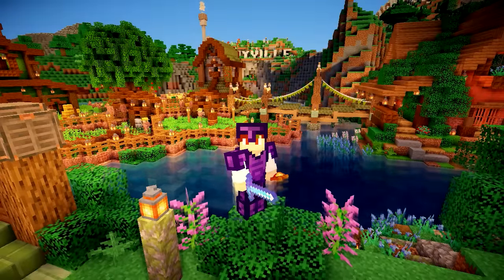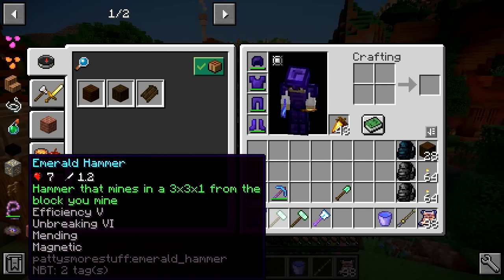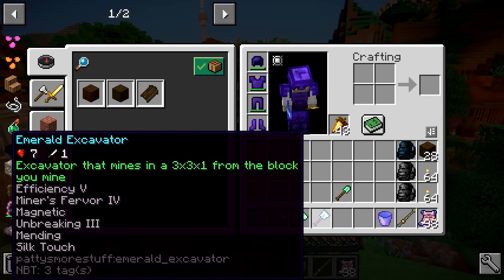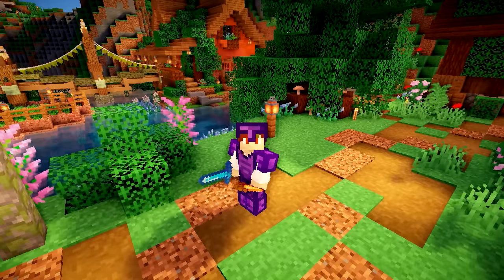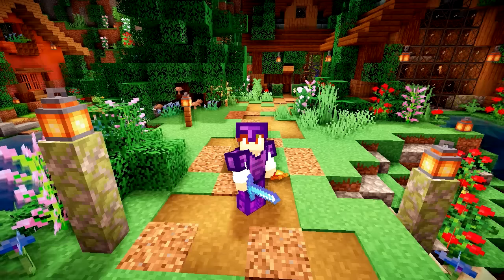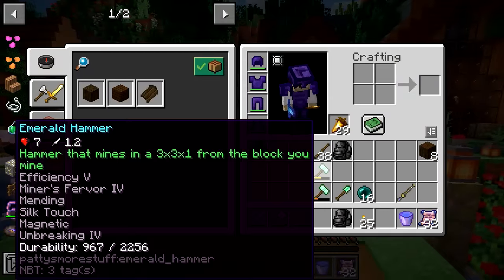So I've made a few tools. We have two emerald hammers — one isn't bad, but the other is really good. Look at that: Miner's Fervor, Efficiency Five, Magnetic Silk Touch. We've also made an excavator with all the cool enchantments on that as well, and that basically works like a hammer but with dirt and stuff. Here is what happened on my livestream: we went mining, then we did some more mining, and then some more mining. And here we are now at the end with our hammers very used up.